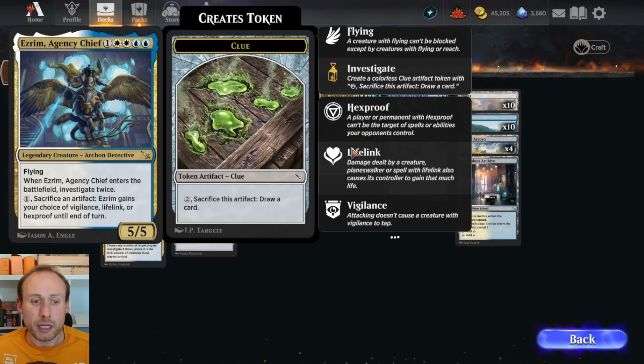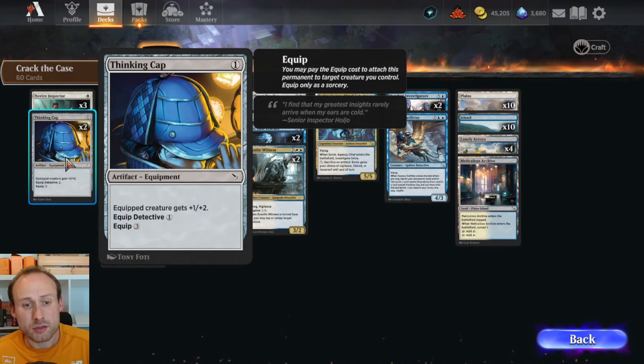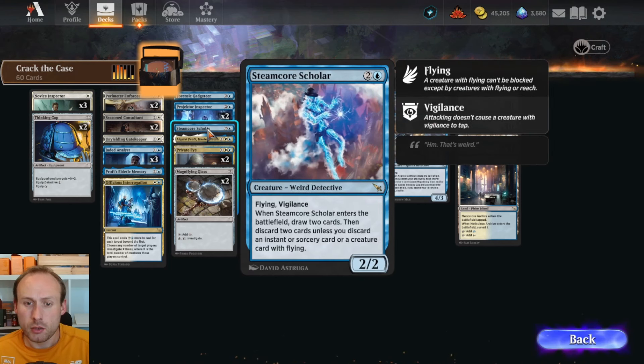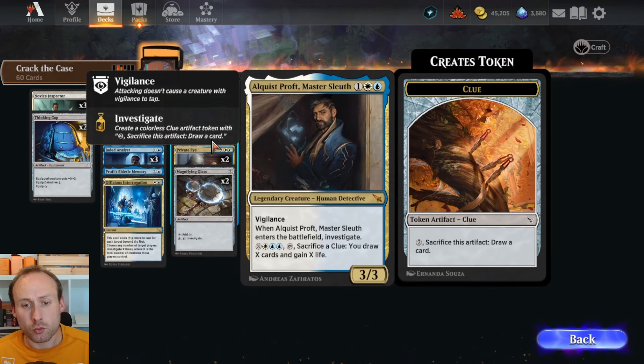With Ezrim, you can pay one to sacrifice an artifact to give it Vigilance, Lifelink, or Hexproof, making it a very big threat in the air that can't be killed with normal kill spells, though obviously can be taken out by sweepers. As long as you have clue tokens made with Ezrim, Novice Inspector, or some of the equipment, you'll always have an artifact to sacrifice to it. Ezrim is pretty powerful. Other decent cards include Steamcore Scholar, a decent flying threat that helps draw extra cards and fix your hand.